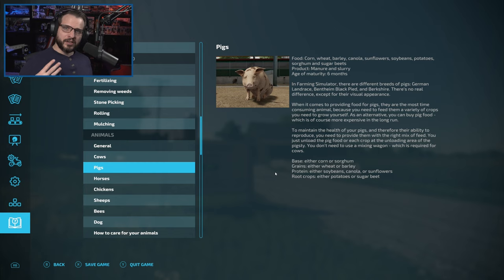Of those, the ones that are the most bang for your buck — the most yield for the work and field size — are corn for the base, barley for the grain, canola for the protein, and sugar beets beats out potatoes for the root crops. So those are the four crops we'll be focusing on — four completely different crops.